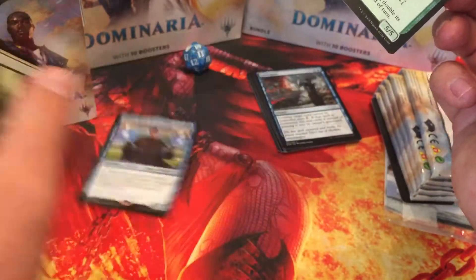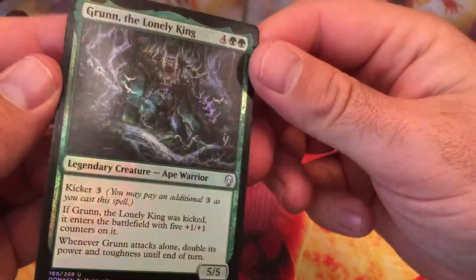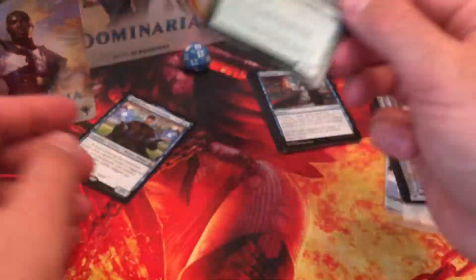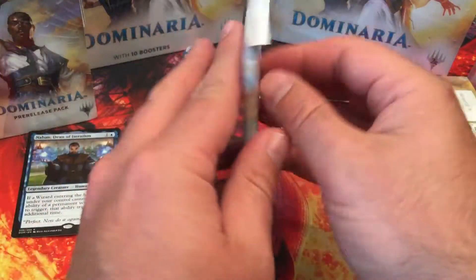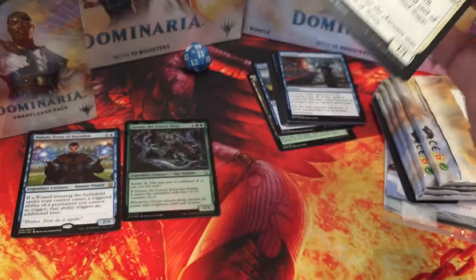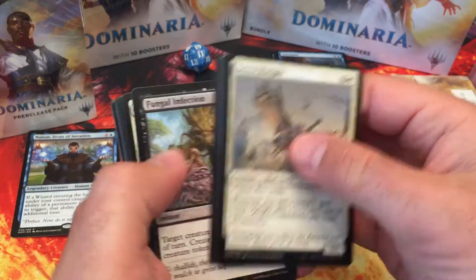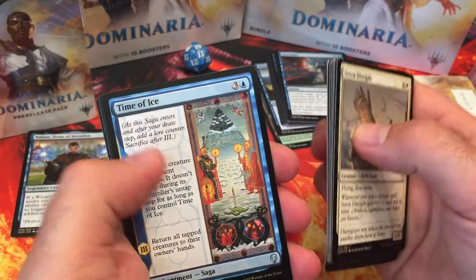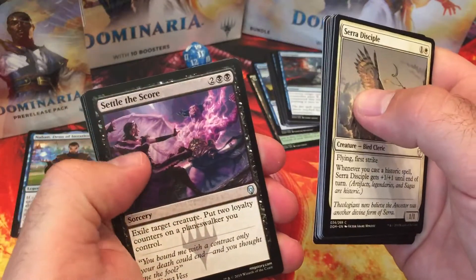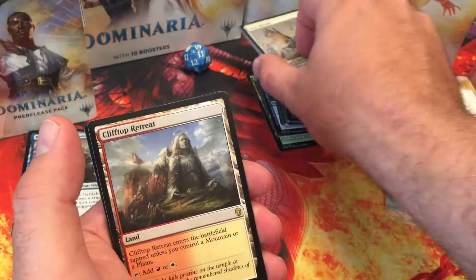And a Nabon — that's actually really cool. Not too shabby. I want playsets of those triple-colored, triple mana assembled cards: Time of Ice, Settle the Score, and a Clifftop Retreat. Sweet.